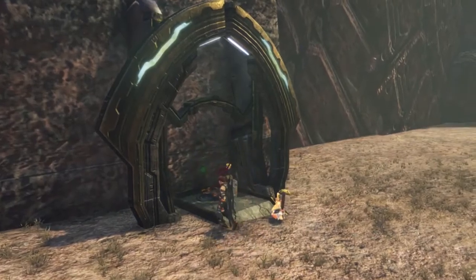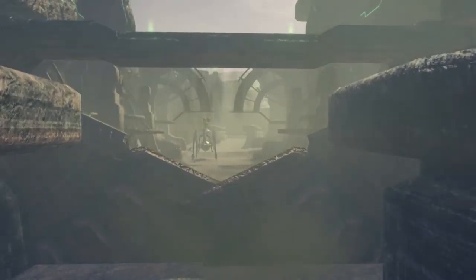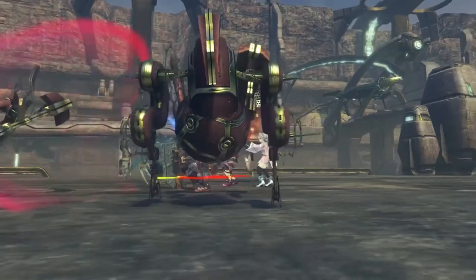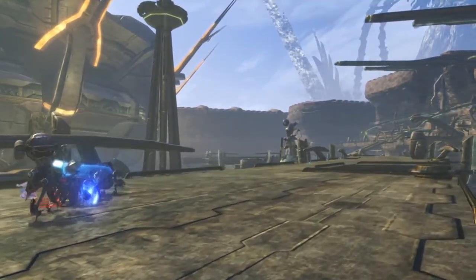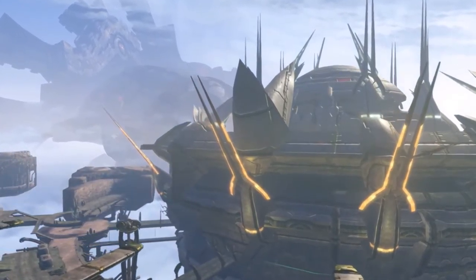Control towers must be accessed to open gates, which are essential for progression. This is where Shulk's war with the Mechon truly begins, culminating in a showdown with his greatest adversaries.